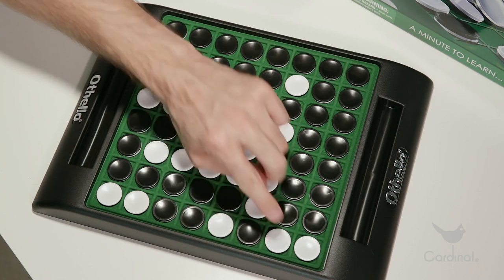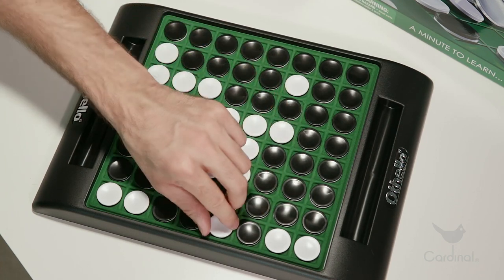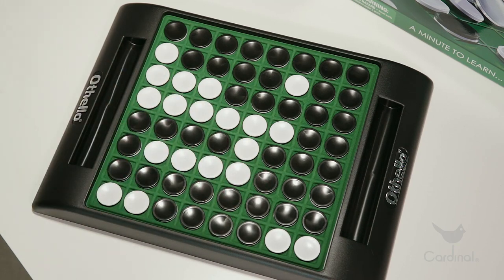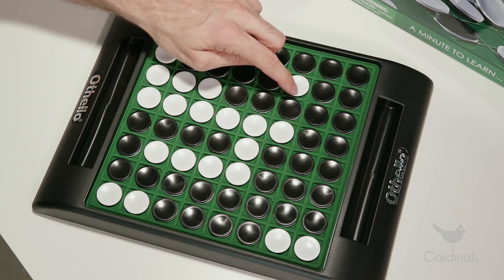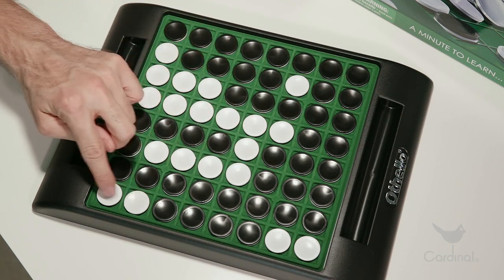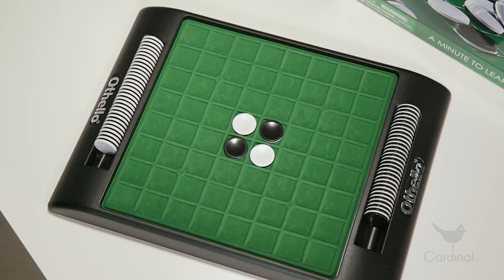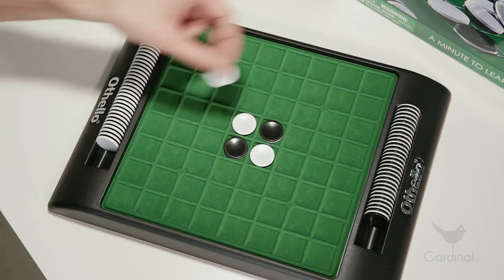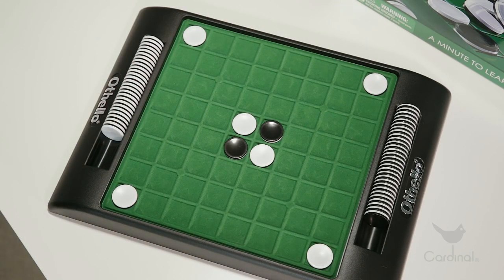The game ends when neither you nor your opponent can play another move. Usually every space on the board is filled, but it's possible that there will be some empty spaces. Count up the number of discs with your color face up — the player with the most discs is the winner. Draws are rare but do happen sometimes. If you've played a lot and you're playing against a beginner, here is something you can do to even things up a little bit. Set up the board so that the beginner starts with either one, two, three, or four discs on the corners, depending on how much of a boost you want to give to the beginner.